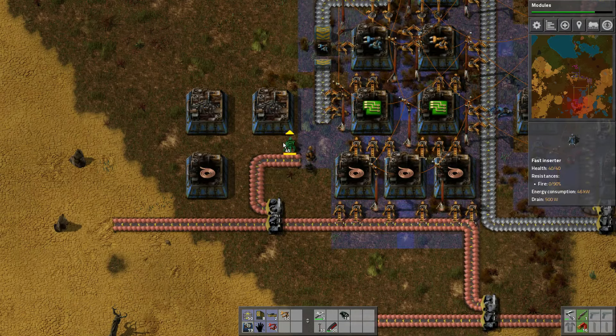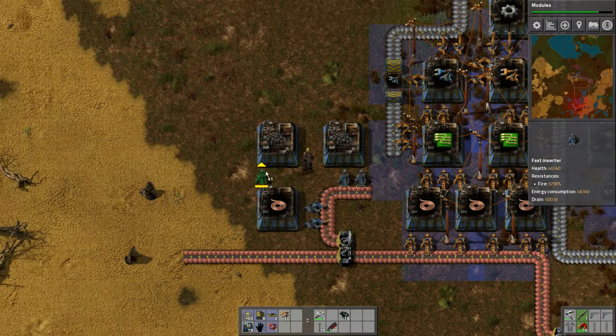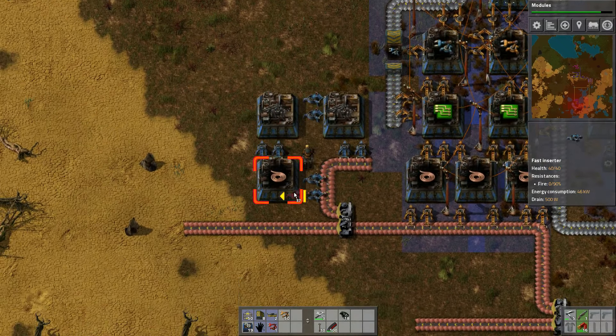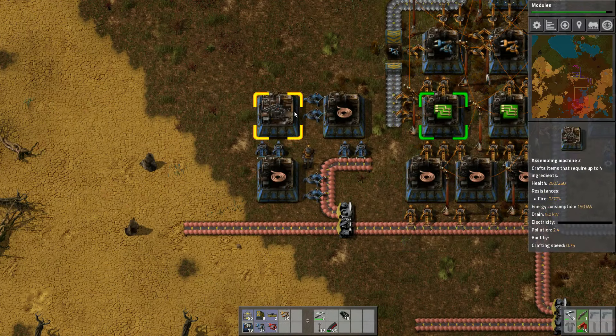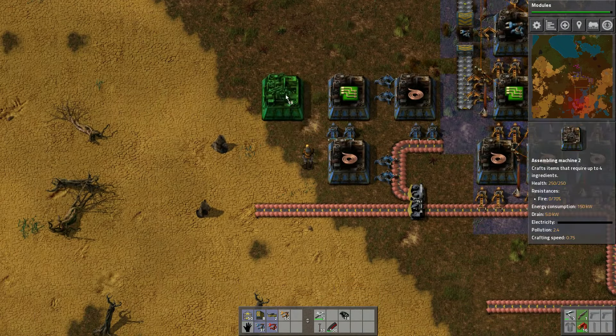I need these guys to go 1, 2, 3, 4 and then 1, 2, 3, 4. Shift right-click, left-click, right-click, left-click — that makes that guy. This is where we're going to make the pump jacks.